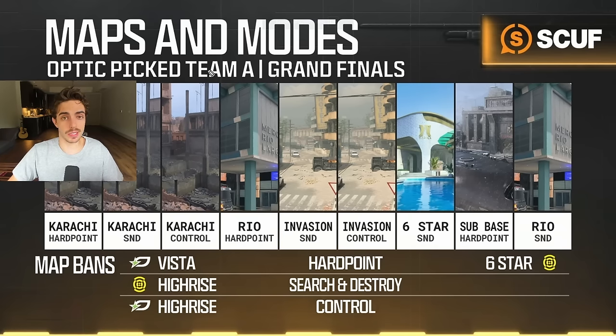The first thing to do in this veto process is determine which team is Team A and Team B. Obviously us coming from winner's bracket to get those advantages of the side picks and the map order picks, we picked Team A. That means we are going to get our three vetoes versus the other team, and New York only gets a hard point veto in this best-of-nine.